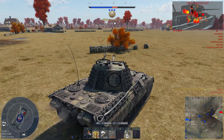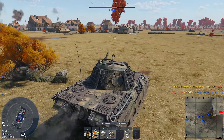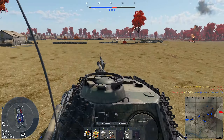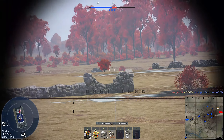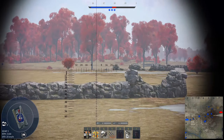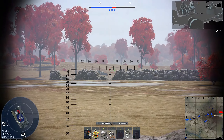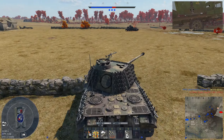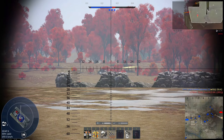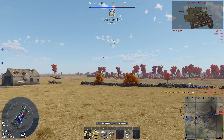For our first battle we are on Stalingrad. On this map you always have to watch this corner in case someone's watching down there. Luckily we are fast enough to clear it, so we can just drive around. There is someone on the A point so I'll quickly throw in an artillery strike on there. Sadly it looks like they've smoked it up, so I won't be able to shoot people going towards it, but there's no rush — we can just wait here and then eventually move in to capture the A point.